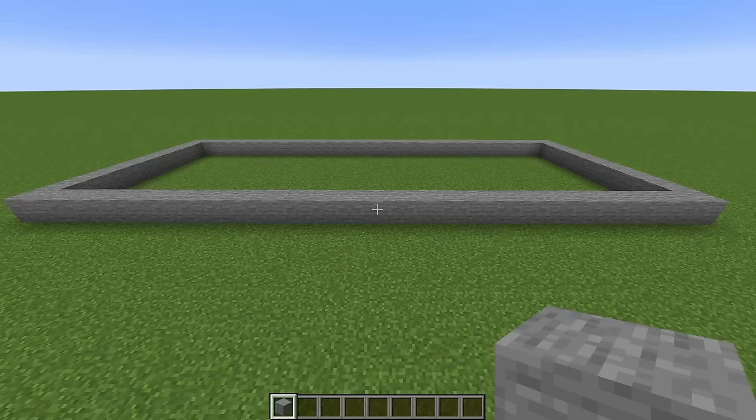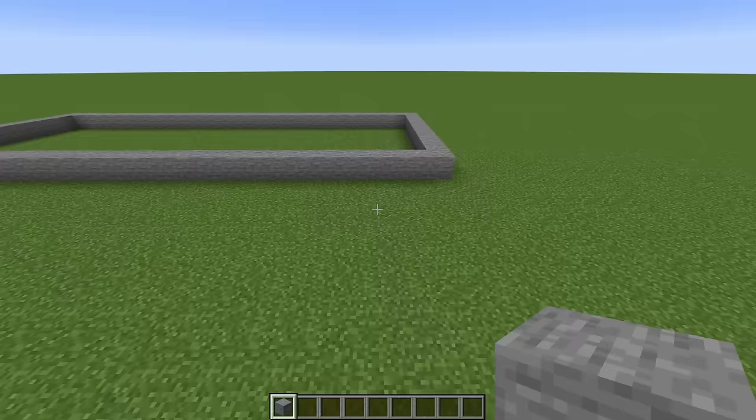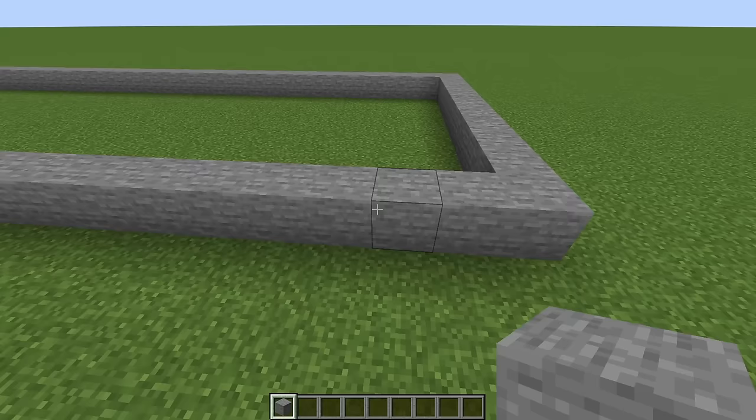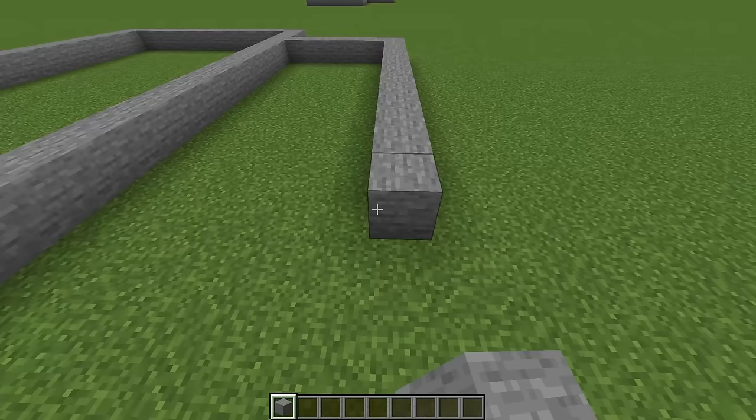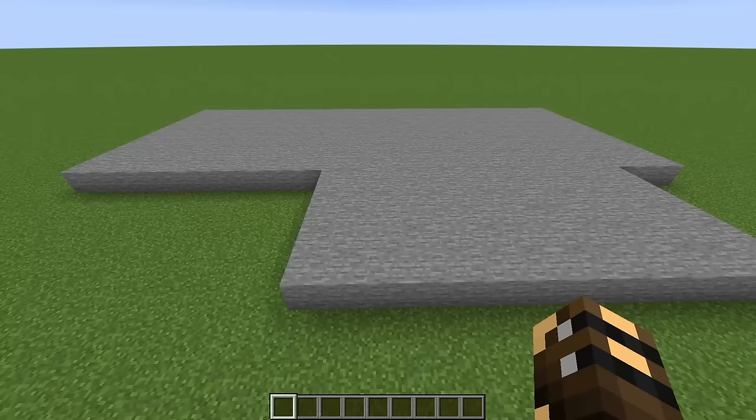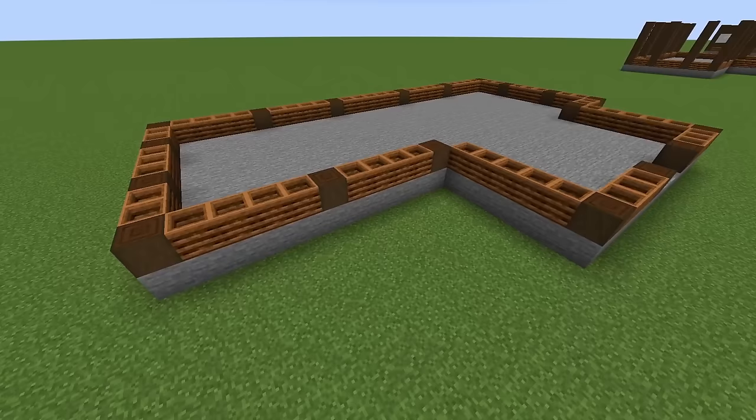We want to begin by building a rectangle of stone just on top of the grass, and this rectangle will be 11 blocks by 27. The front of the building will be on one of the longer sides. Come along to the right-hand side and count 4 blocks in. On the 4th block we are going to add 6 stone blocks, then turn the corner and add 12, then connect it. Now go ahead and fill everything in with stone.